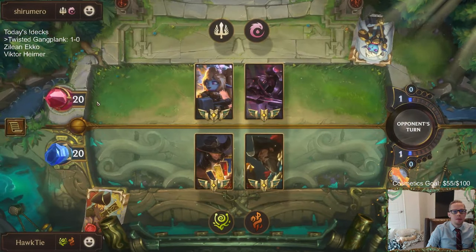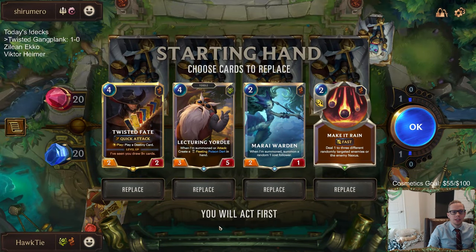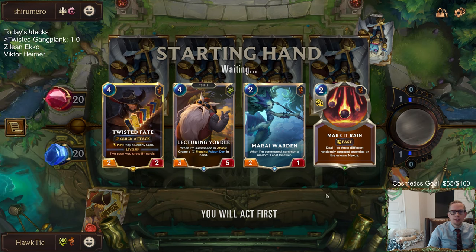Poppy Zed - this is definitely a good Twisted Fate matchup. This is just a good hand. The thing about Lecturing Yordle and Twisted Fate is they're both very good in this matchup but they both cost four mana. I really hope we find something else to play the first three rounds. Your first three rounds you get six mana total - one plus two plus three. Right now we only have the ability to spend four of that six mana. Saving two spell mana is not the worst though, because we can play Lecturing Yordle on four and have the Poison Dart to play on four.